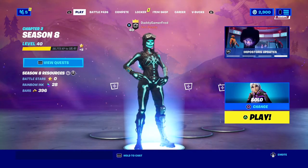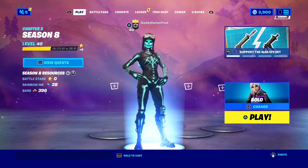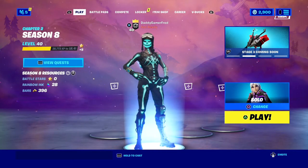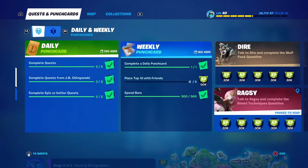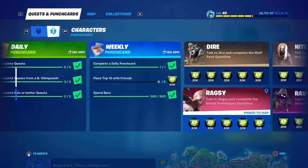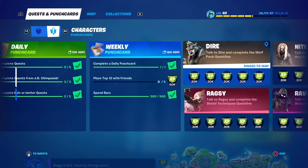Today is October 12, 2021 and we just got an update this morning that added a ton of Halloween stuff, including two Halloween NPCs. If you jump over to Quests and Punch Cards you can see they added two new ones — Dire and Ragsy — as far as more quests that we can do this season.